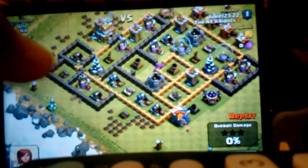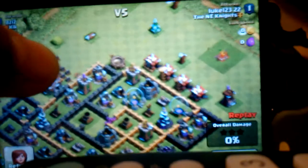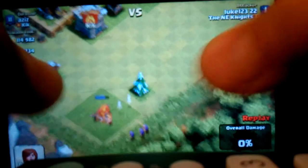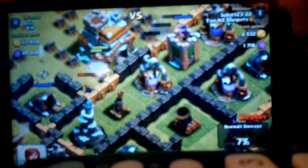Here's the first raid. This is a pretty bad base but I picked it because it had a fair amount of loot — about 100,000 gold and almost 100,000 elixir. I wipe out these minions right here, then check for any bombs, and yes of course there is one right there. I'm gonna wipe out this air defense with all my lightning spells.